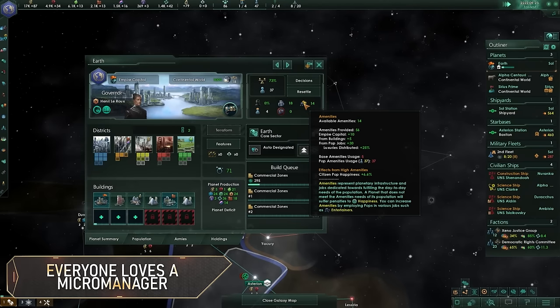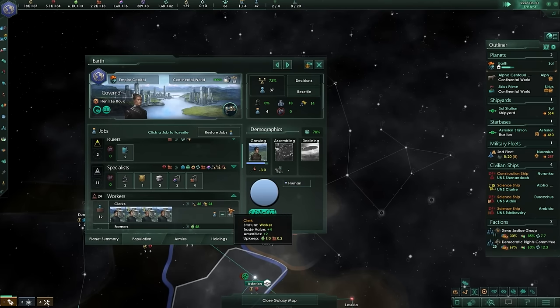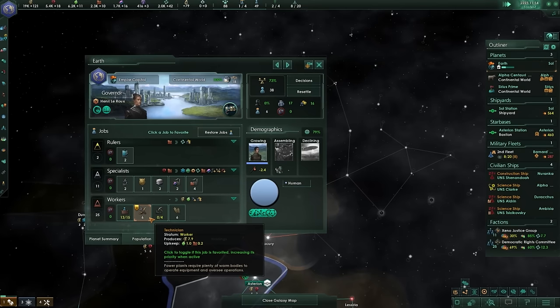Number 4: Managing your planets is the key to a strong economy in Stellaris, but we all make mistakes sometimes. If your pops just aren't working the right jobs, you can micromanage them by increasing and decreasing the available jobs on each planet. Remember that amenities on a planet really only need to be positive to gain the full effect towards stability — extra amenities don't really have a much bigger effect. So if you have too many populations in the clerk jobs but not enough working other positions, you can reduce the number of clerk positions in the advanced job view on the population tab of the planet. You can also quickly encourage pops to work a specific job by simply clicking on it in the simple jobs view. Just don't forget that you've done this if you need more amenities or a different job prioritized in the future.